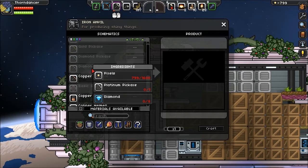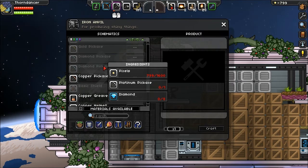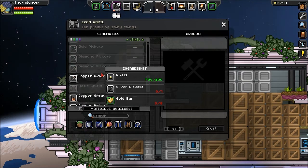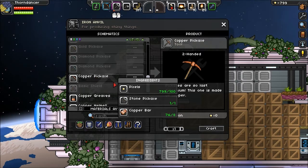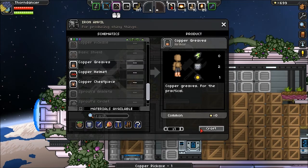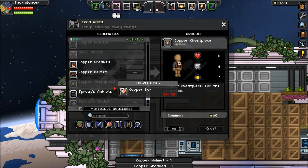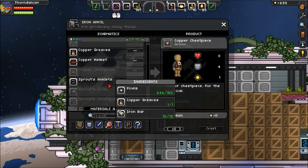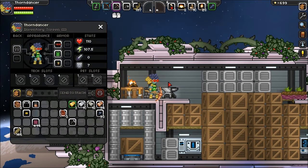We have a diamond big axe — that requires diamonds and platinum. Why is there two recipes in here? There's two recipes for a lot of things. Copper pickaxe — this requires a stone pickaxe and some copper pixels. I want to get some armor too: copper greaves, copper helmet. That's so close — I could upgrade that to iron right away. I need more iron for the rest of them.